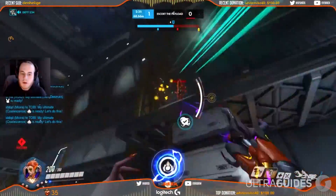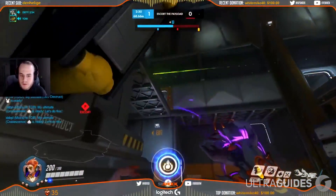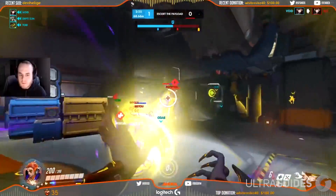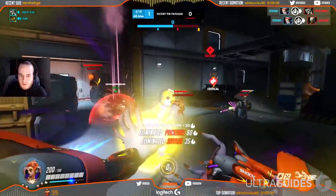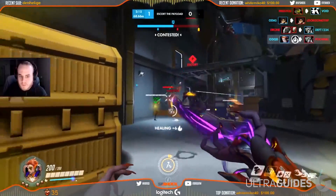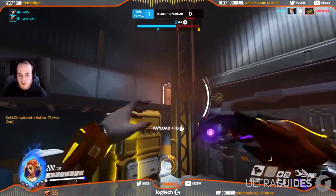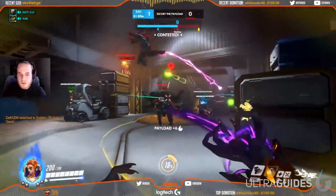At number 1 we have Moira. Moira's ult is a very frequently misused ultimate. Don't go for damage when you ult — this is the biggest mistake you can make as Moira. If you're going to ult because you want to put more damage in, don't use your ultimate. You always want to prioritize healing when you ult. Moira's ult is best used when trying to engage as a team because you can negate any poke damage, in addition to providing pressure and minor poke damage to the enemy team. Rarely do you want to use Moira's ult on cleanup, like with most support ultimates.